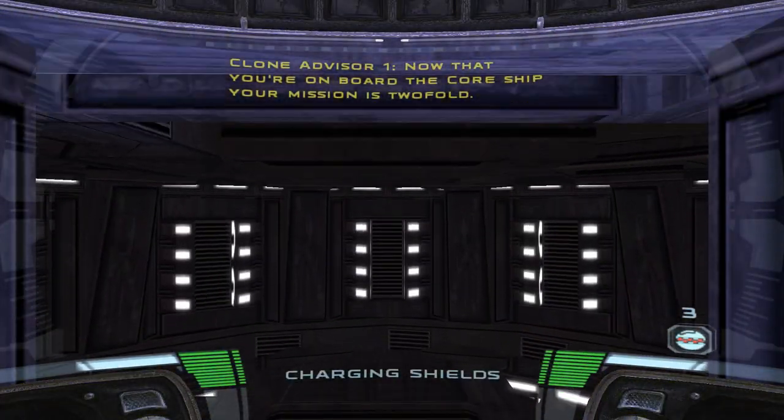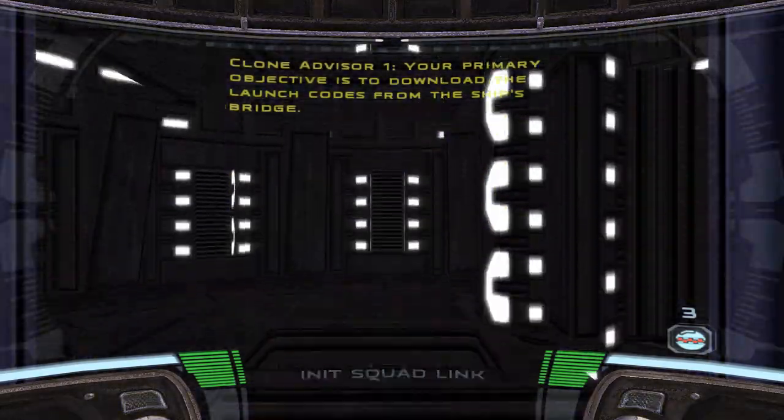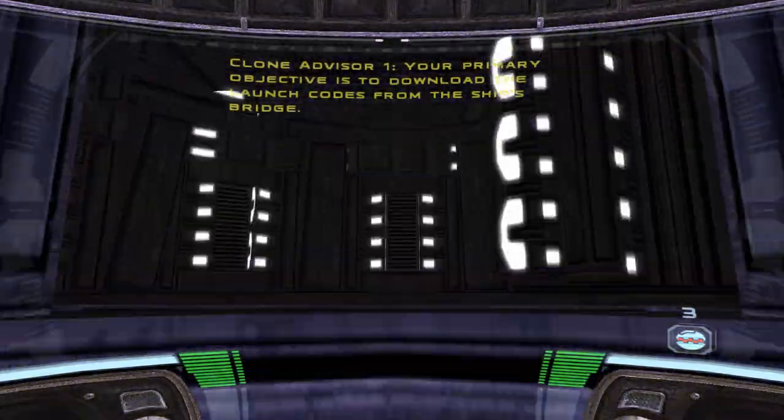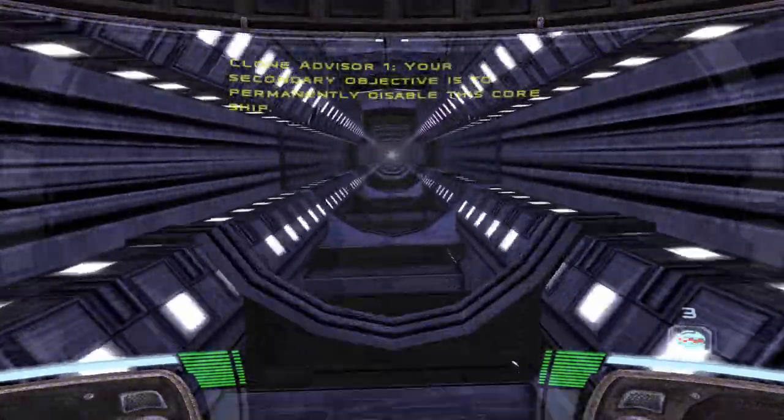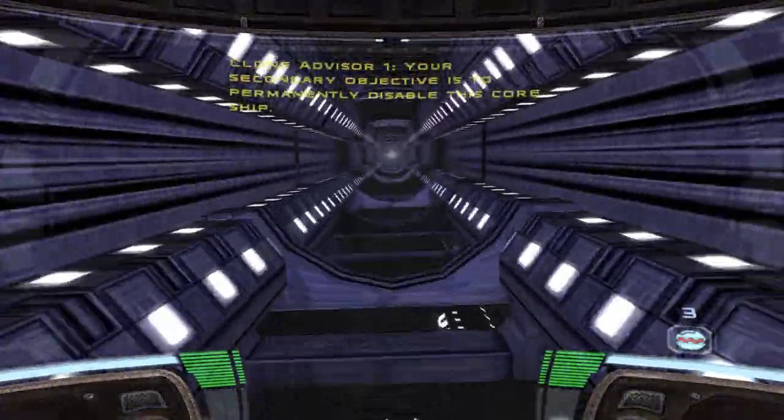Now that you're on board the core ship, your mission is twofold. Your primary objective is to download the launch codes from the ship's bridge. With the codes, we can halt the evacuation of the droid army. Your secondary objective is to permanently disable this core ship.